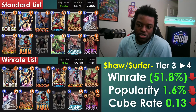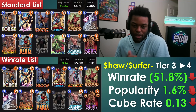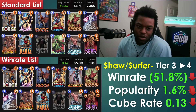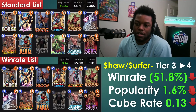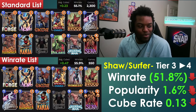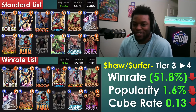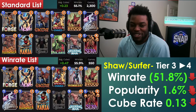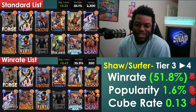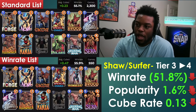Surfer — mostly the Shaw/Surfer version — dropped off a cliff in popularity. Win rate and cube rate also suffered. People simply moved on after the hype faded, likely because Shaw was novel when it launched but isn't drawing the same attention now.